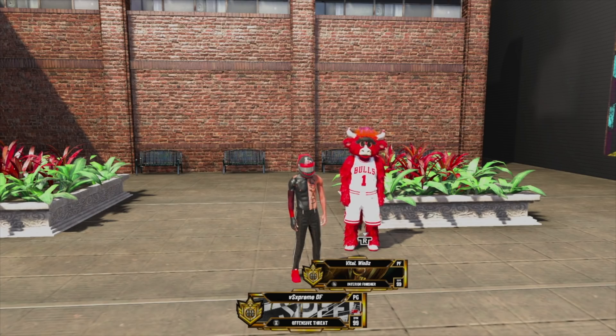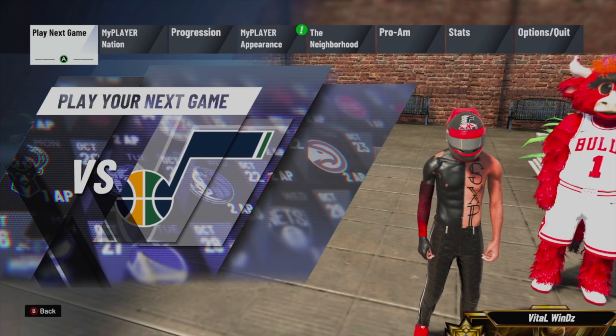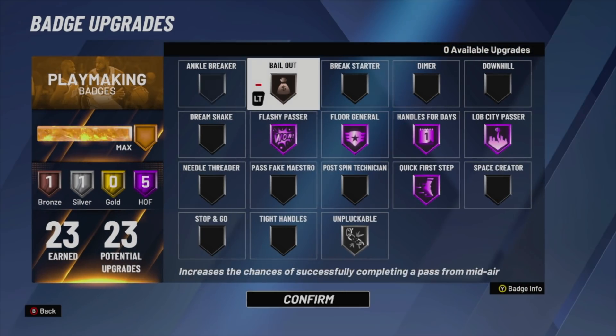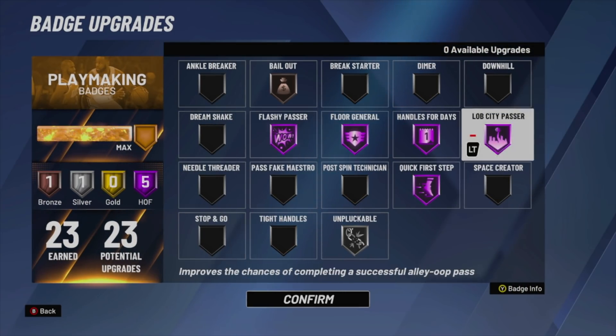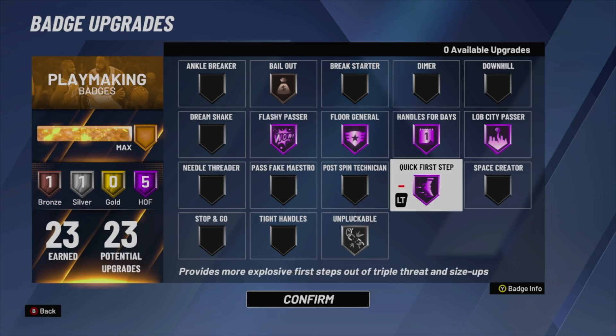First things first is builds. If you're grinding rep on the wrong build — if you don't have playmaking in your build — it's going to be extremely difficult for you to get over 10,000 mypoints. In this video you're going to see me getting like 13,000, 14,000, even 15,000 mypoints. I'm on an offensive threat, which is shooting and playmaking — by far the best rep grinding build. I have 22 shooting badges and 23 playmaking badges. Shooting badges don't really matter, but as long as you have a lot of playmaking badges you should be good. The right badges to run are flashy passer and lob city passer. If you're rep grinding, you definitely need these badges.